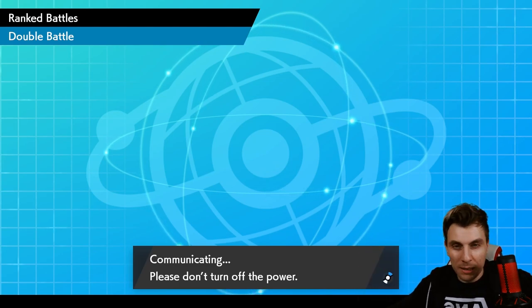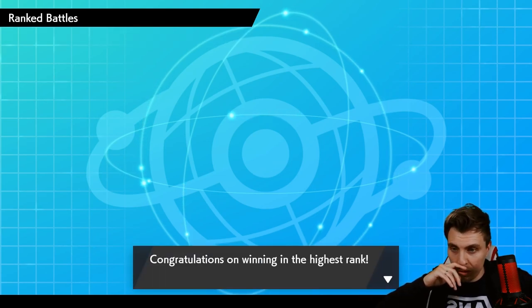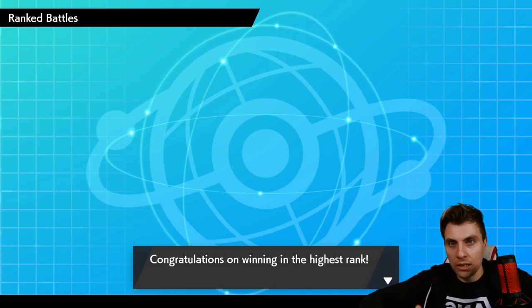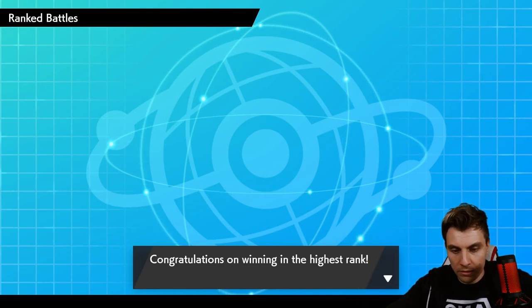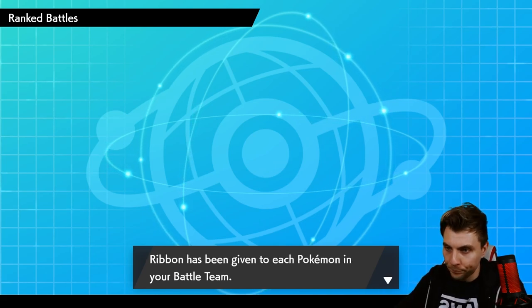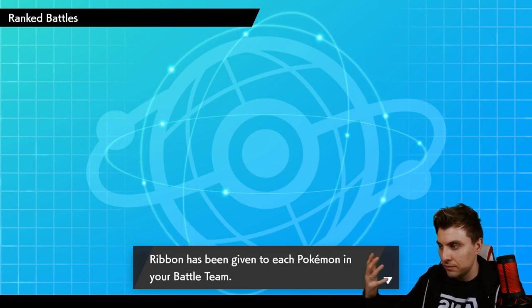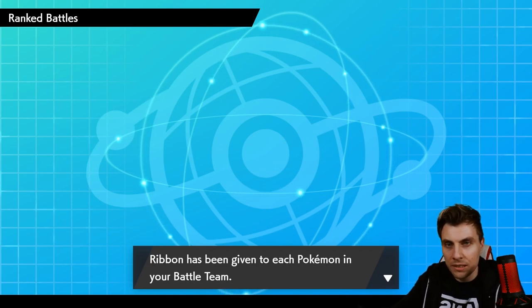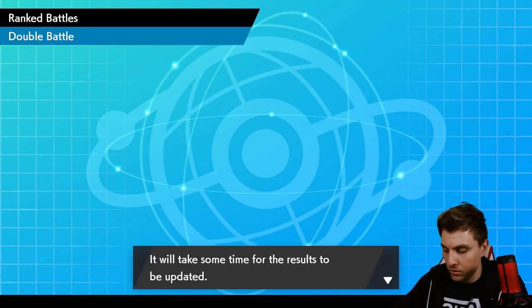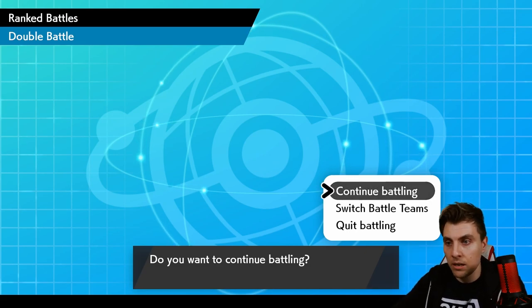There wasn't much need to put a hard specific sun check in the team, because between Thundurus and Landorus you've got a really good option to deal with those matchups. The same applies to Calyrex Shadow Rider. And Calyrex Ice Rider — well, Necrozma deals with that, especially with the Double Intimidate. This really works and complements each other nicely. Let's jump over and get you guys the rental code.